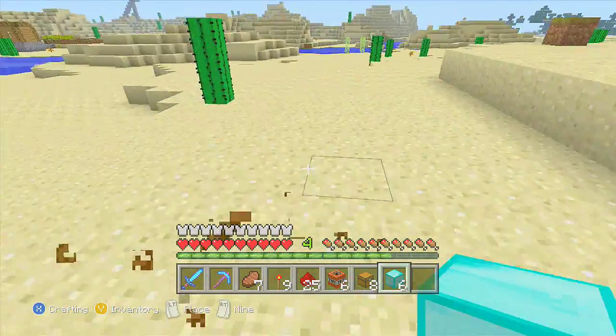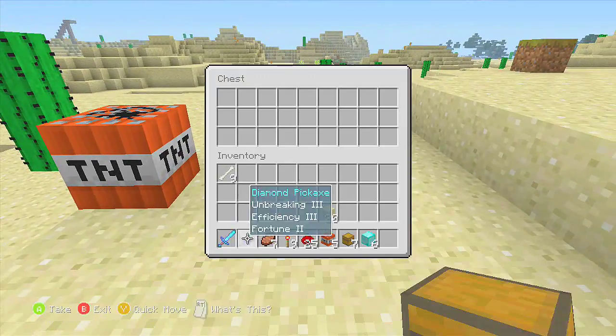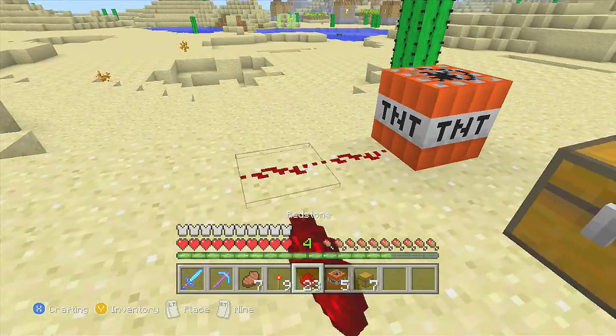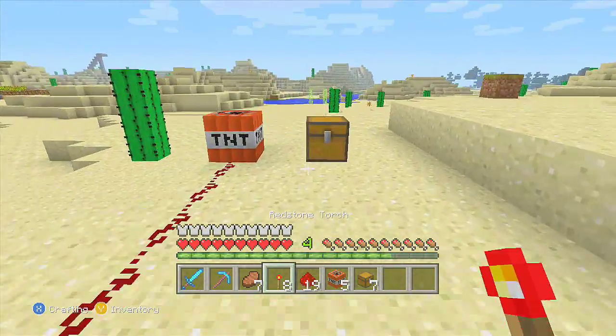I'm gonna set my TNT down. Chest across — put the six in there this time. Then put six redstones: one, two, three, four, five, six. Leave a space, then place the torch.